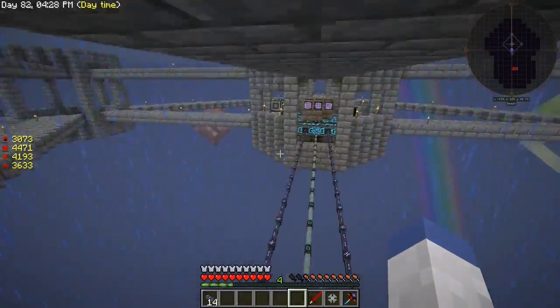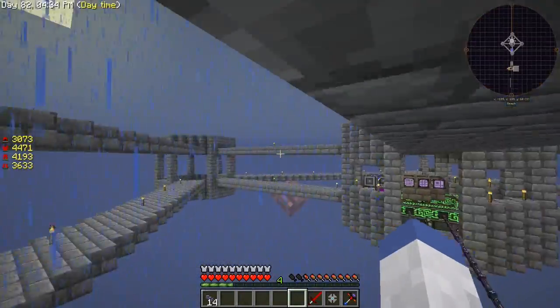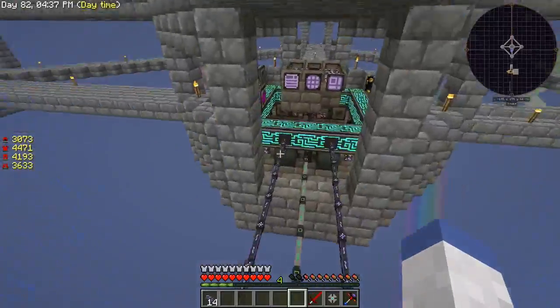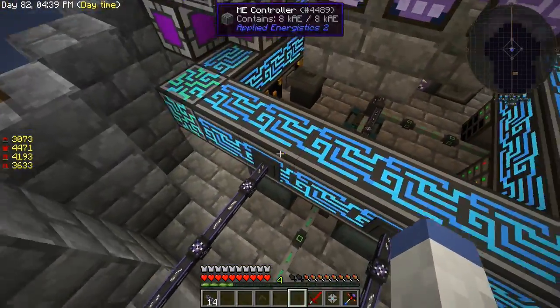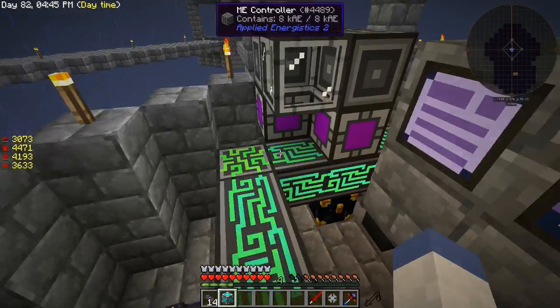I was thinking once we throw a floor on this thing I might put my auto crafting in that one because there's already cable over here, but then again I don't want to overload the cable. I don't know what channels are being used, so let's go ahead and put that back.